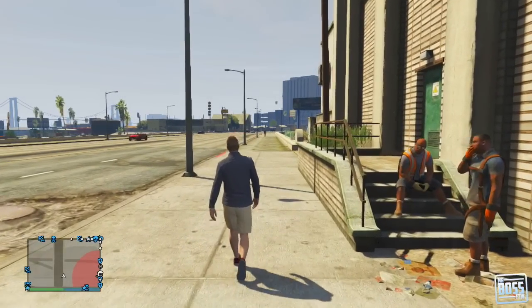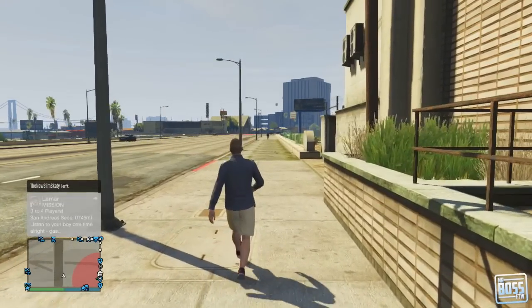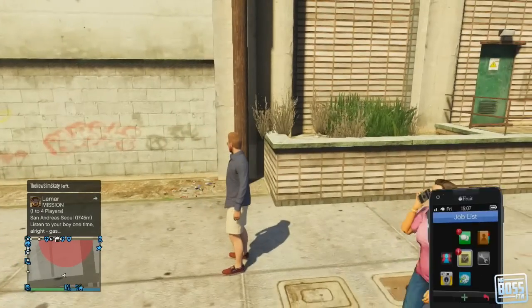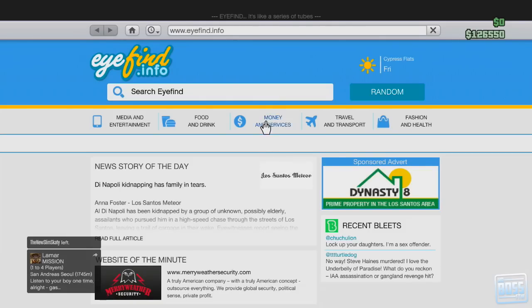How's it going everyone? Mr. Boss for the win here, and in this Grand Theft Auto 5 video, I'm going to be telling you guys how you can get a free, really nice sports car - the LG RH8. It is modeled after the Nissan GTR, super easy to do, and all it requires is that you have a garage.